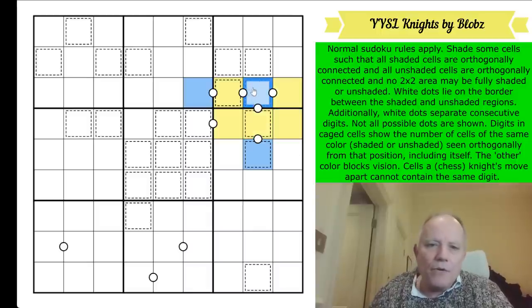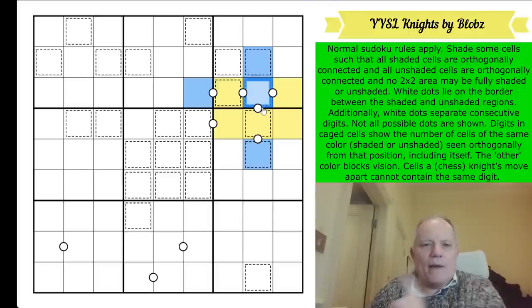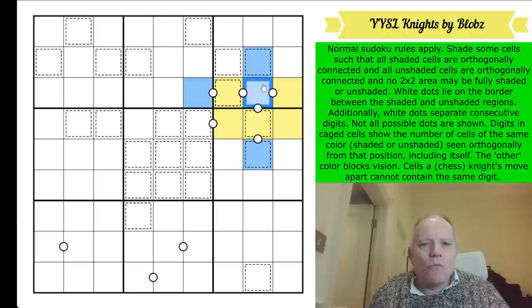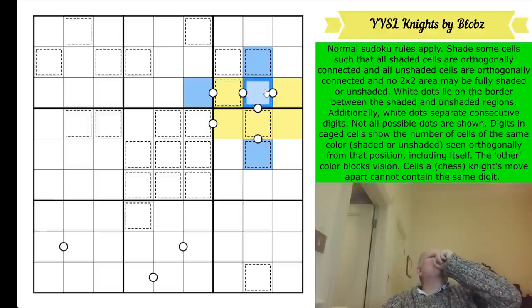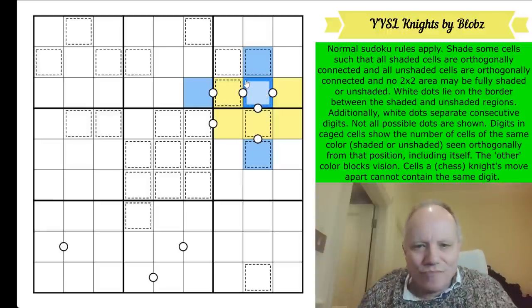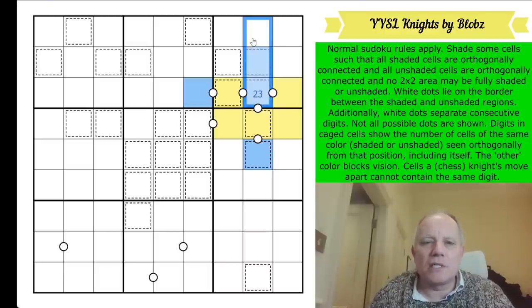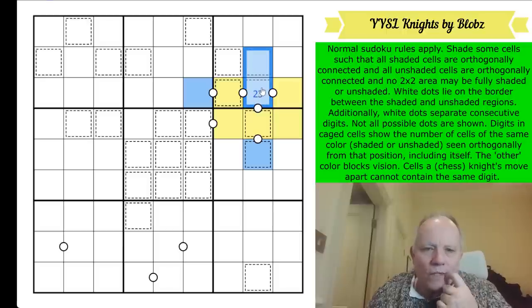This blue needs to get out so it gets out there. Now I'll think about the numbers already - this is a two or a three because the only blue cells it can see are a maximum of three, and it must see those two. So the caged cell here sees at most three blues.